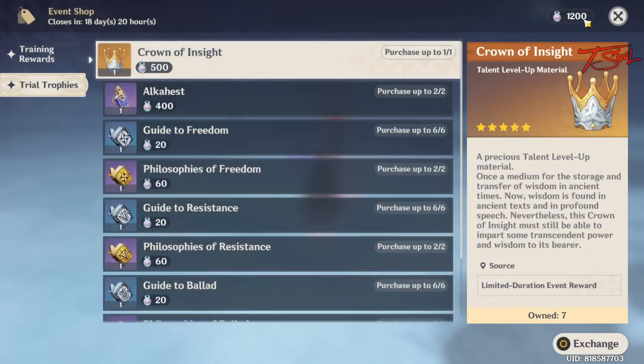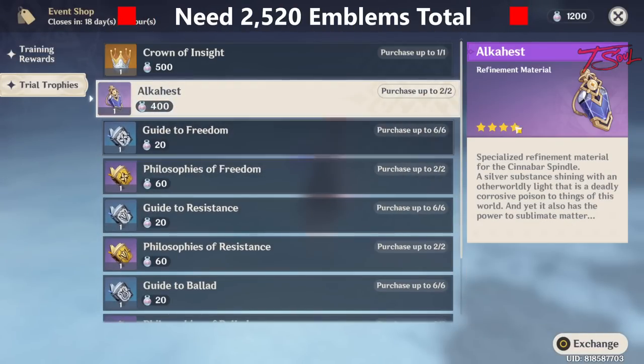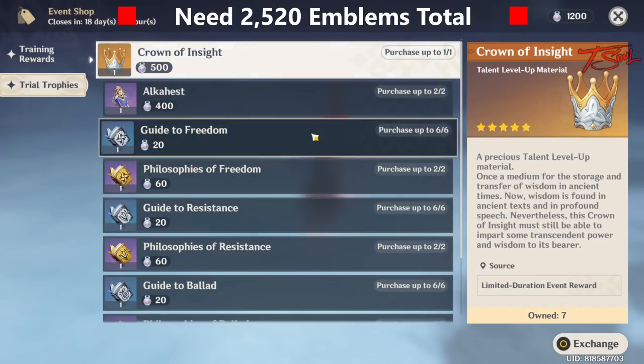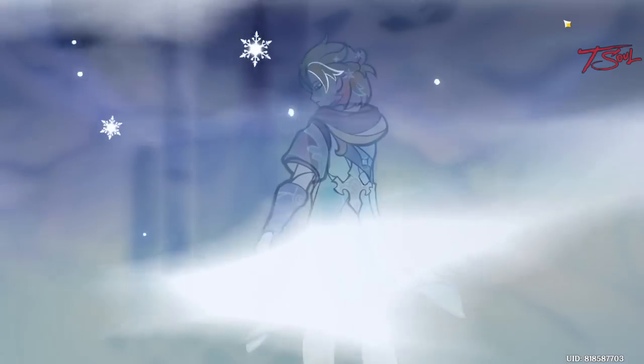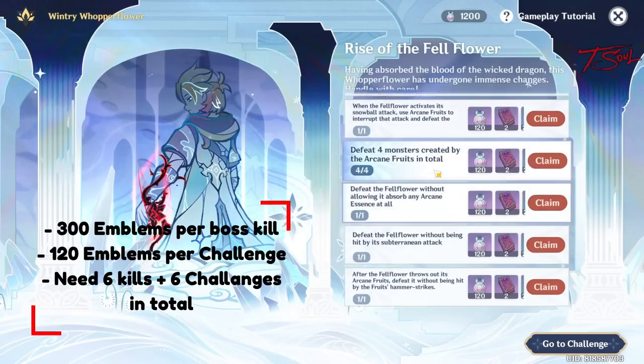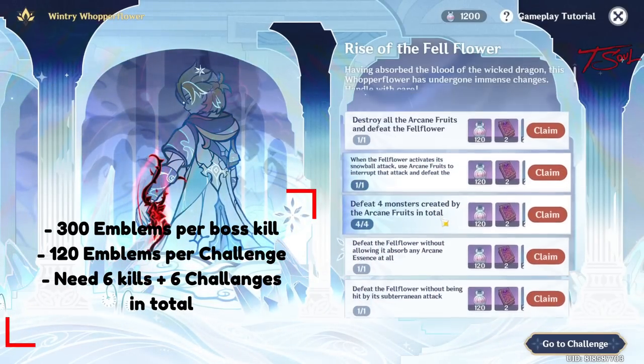The second half is also where you get the vanquisher's emblem. You will need 2,520 emblems to clear out the shop. Each time you defeat the whooper flower you'll get 300 emblems, but you can also complete 6 challenges to get 720 more. This means you can clear out the shop if you finish every challenge and beat the boss 6 times.